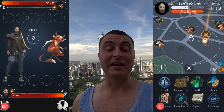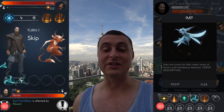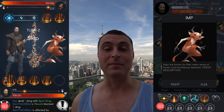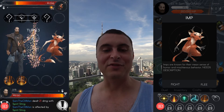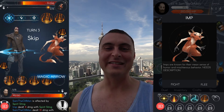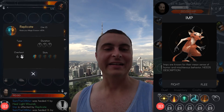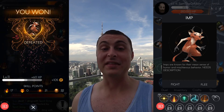This one here is an imp. This is interesting because this imp has the wrong image — I'm not sure if it's maybe a pixie. Here's the updated image — a little bug from the alpha game. Imps are known for their mean sense of humor and mischievous behavior yet again. I'm sure in an update they'll change these descriptions. I did beat this imp, so that was good.